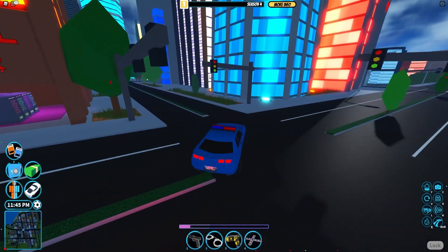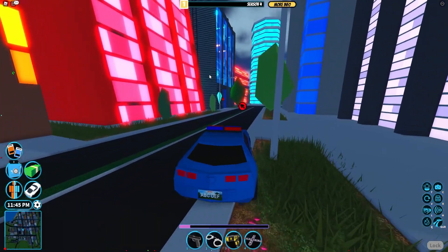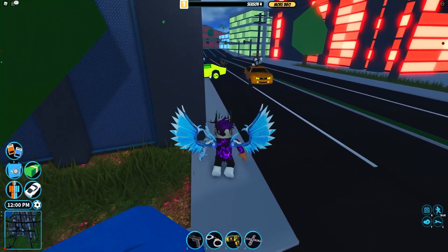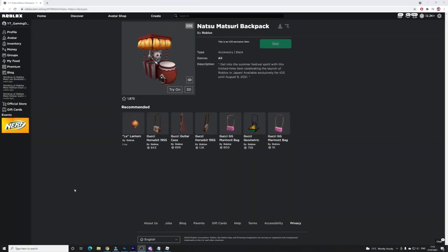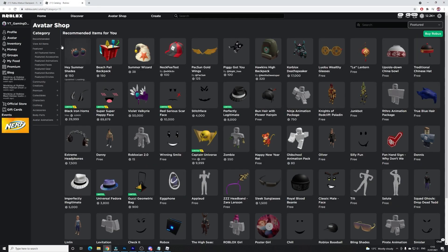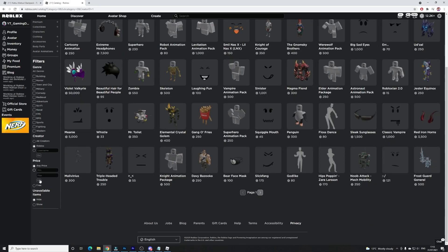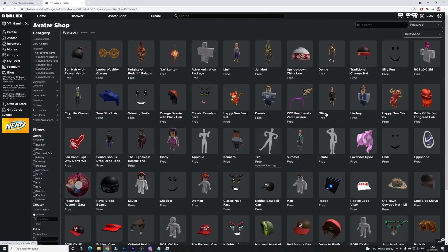We have codes for over a few hundred Roblox games, so if you need a code for a game it will be there. Now let's go ahead and get into this video. As you can see on screen, this is another catalog item. If you're on an iOS device, simply click on 'Get' and you'll be able to get it for completely free. However, if you're on a mobile device you can go to the Avatar Shop, click on 'View All Items', select the creator to be Roblox, and set the price to free.